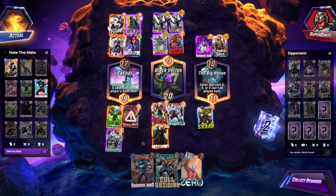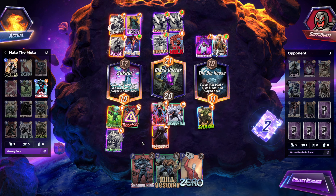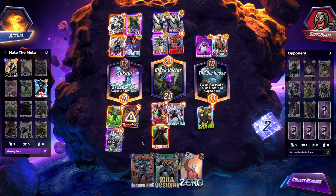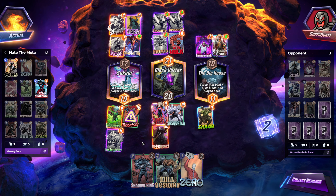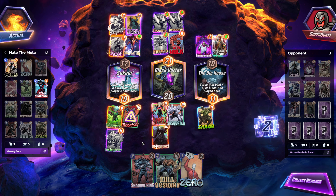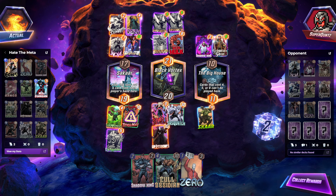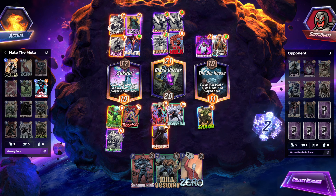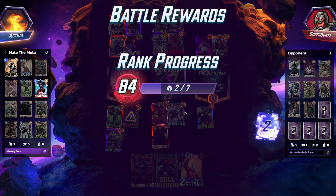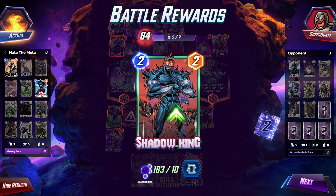They didn't have Killmonger — like I said, if they had Killmonger we would've been dead, as clearly seen: if there was a Killmonger in place of that Shadow King, it'd been bad news. It's interesting they didn't have a 3-drop — if they had any 3-drop there, they probably would've won. Maybe they just didn't have enough time to think it through. Anyway, if you guys enjoyed this deck highlight, please leave a like, comment, let me know, and subscribe for future deck highlights. I'll see you in the next one.